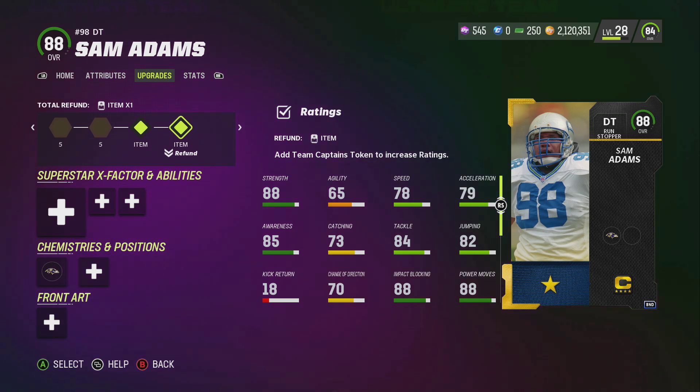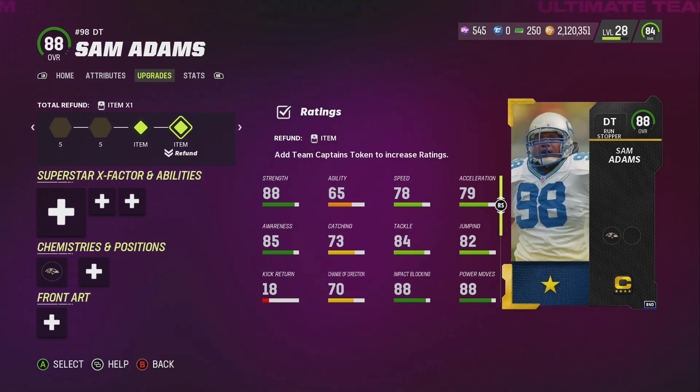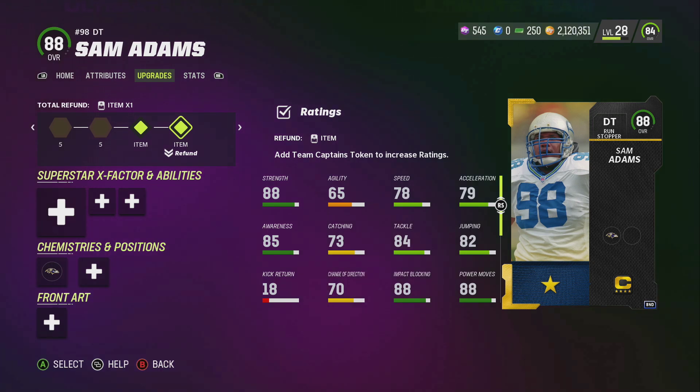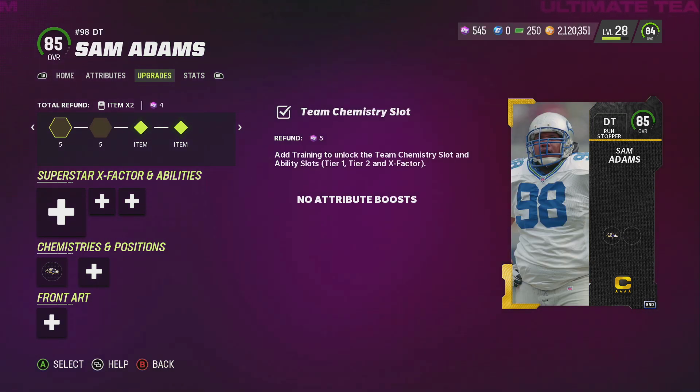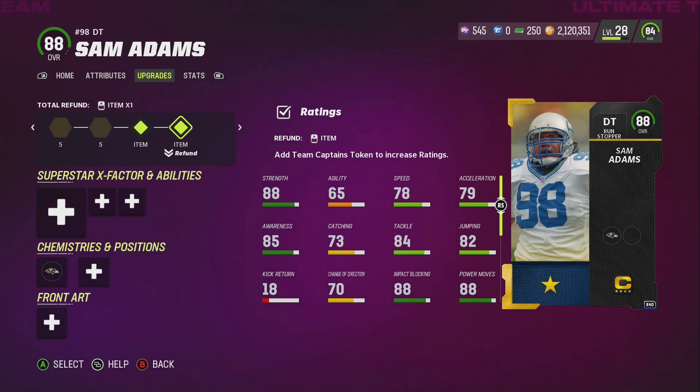How these team captains work right now is you can put an 88 overall in a set and lose your team captain. If I go Keyshawn Johnson, I will get Keyshawn fully normal without those two tokens anymore. Once the season progresses to season two, I would be able to upgrade Sam Adams. Throughout the seasons, team captains get more and more tokens so they can get higher overall cards. Without the tokens, I'd be stuck at 85 or 86 overall for the rest of Madden and wouldn't be able to upgrade higher than that.